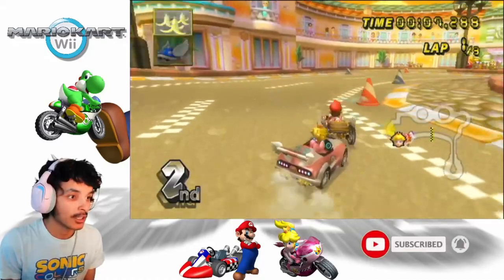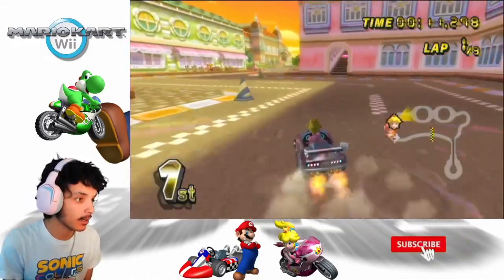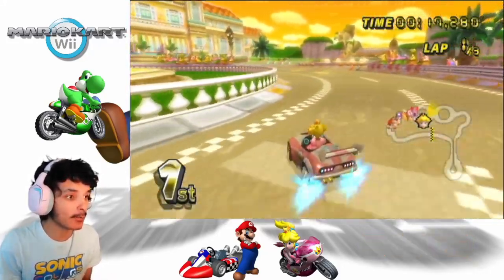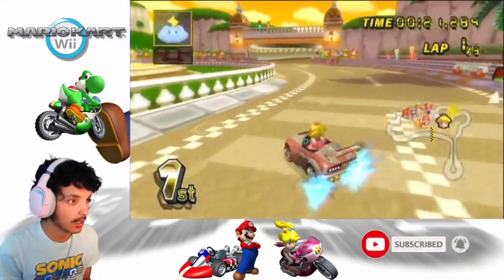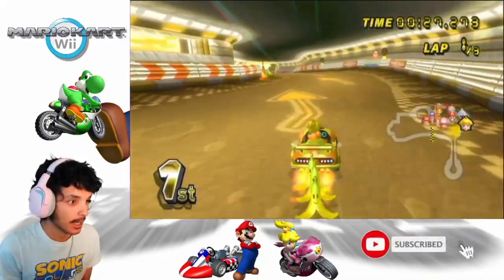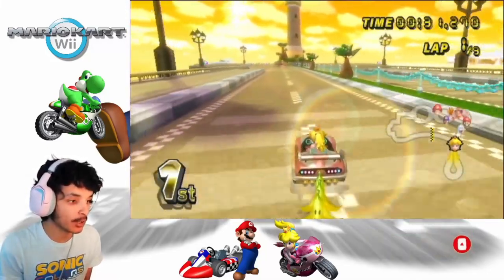Peach on Daisy Circuit — really nice music by the way. Oh, throw that back — sorry whoever threw that back. We have a beautiful sunset in this track with all the Miis and Piantas watching us. The Wild Wing is really fast but the acceleration is terrible.